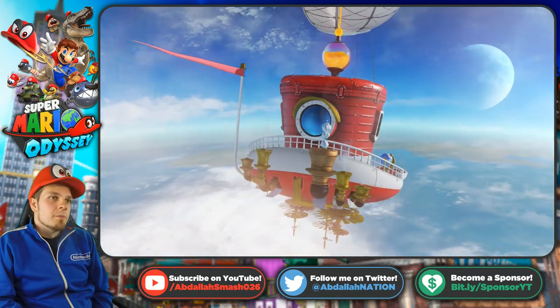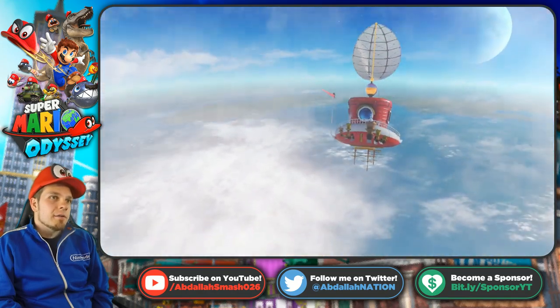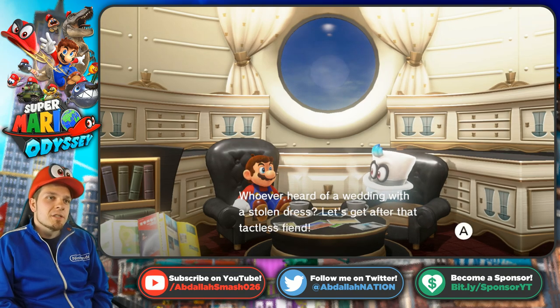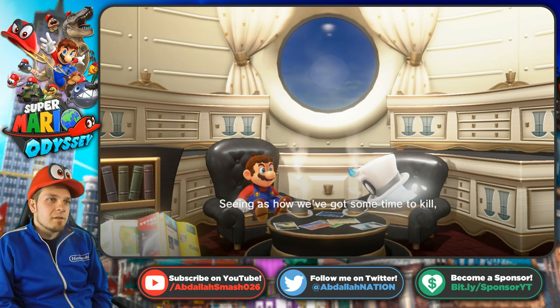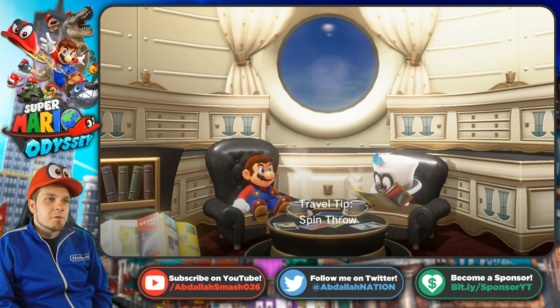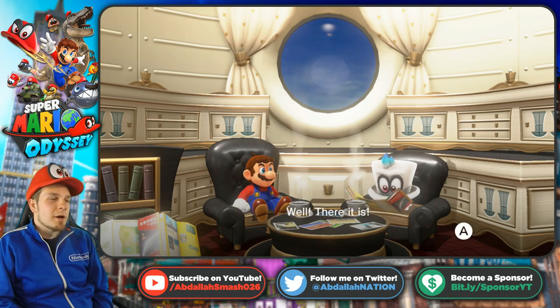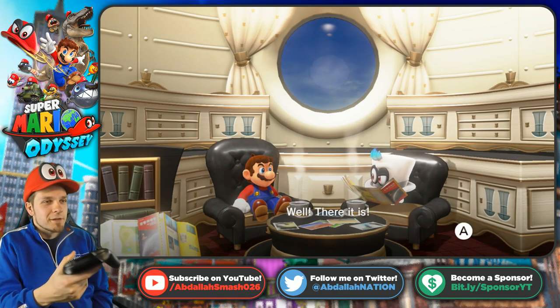Moony moony moony! 'Who ever heard of a wedding with a stolen dress? Let's get after that tactless fiend.' Seeing as we've got some time to kill, let's review some skills — spin throw. When you're surrounded by enemies use the snap — the pro control. I do that all the time; that's like the most useful attack.